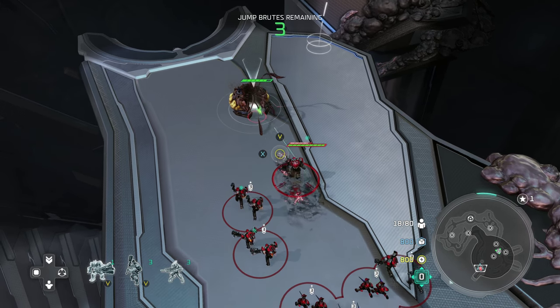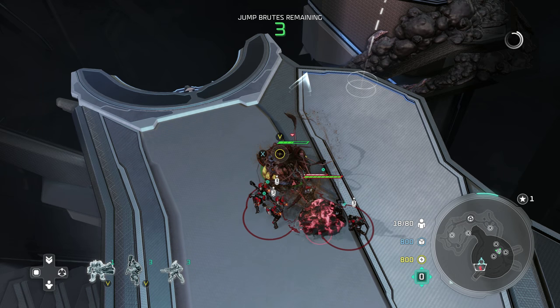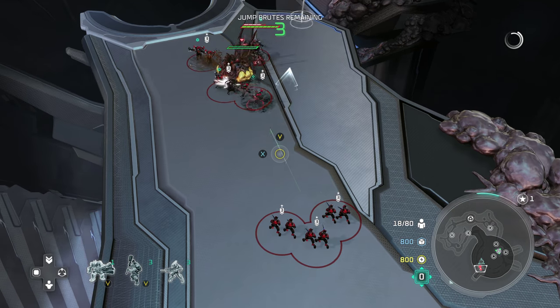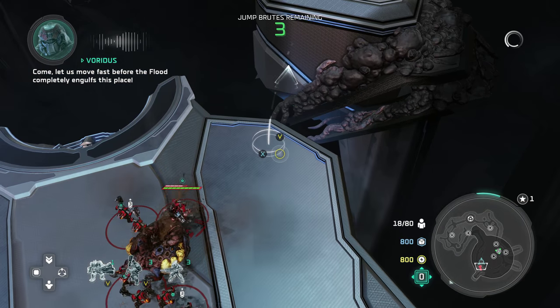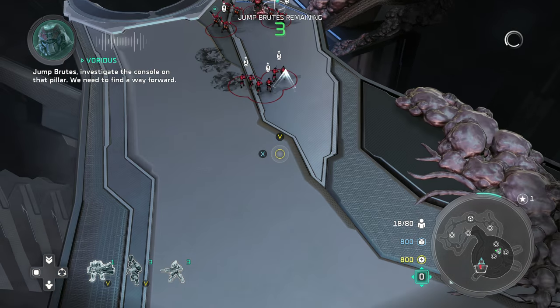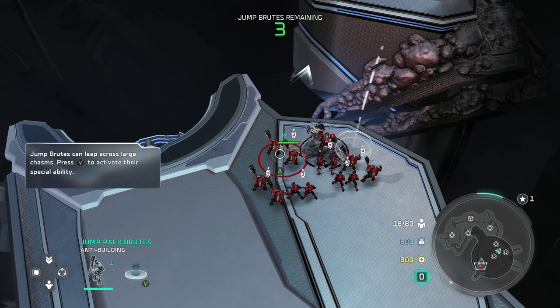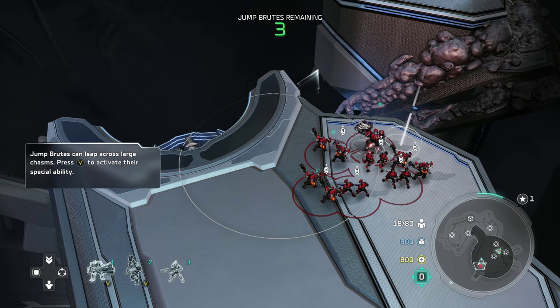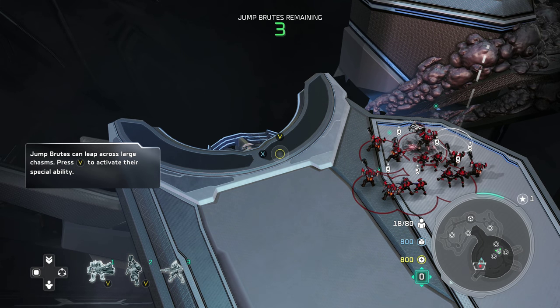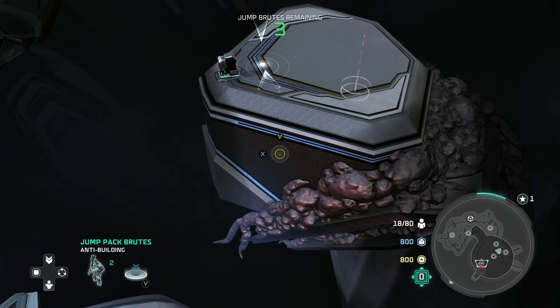It's almost a waste of my talents. They're free. Let us move fast before the Flood completely engulfs this place. Jump Roots, investigate the console on that pillar. We need to find a way forward.